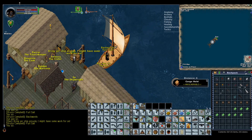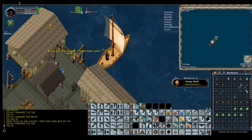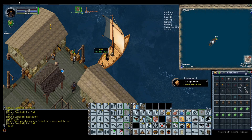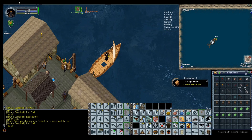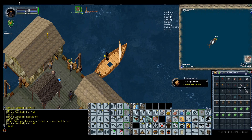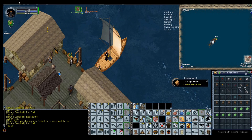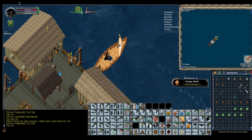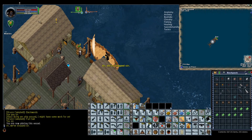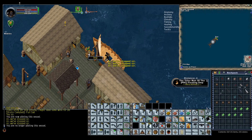Another handy thing is toggling foliage — foliage also counts for sails on boats, so when you turn foliage off you no longer see the sails. This is super helpful because the sails in this game don't look great, so I usually just turn them off. Also have the ability to toggle always-run on or off easily, because with these small boats you have to walk off a plank to disembark — you get close to shore, open the plank, and it teleports you off the boat.